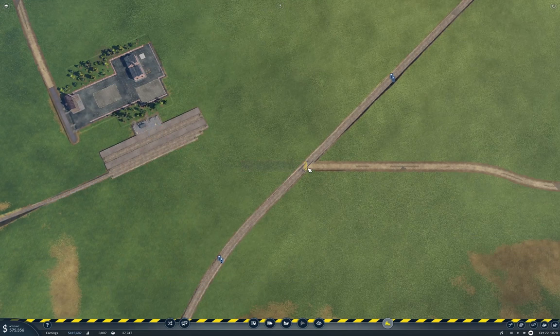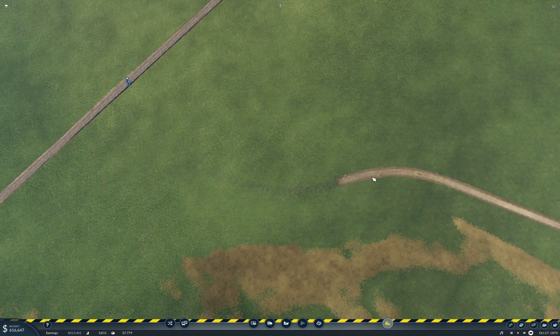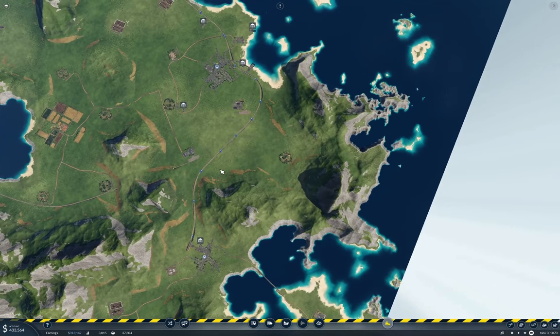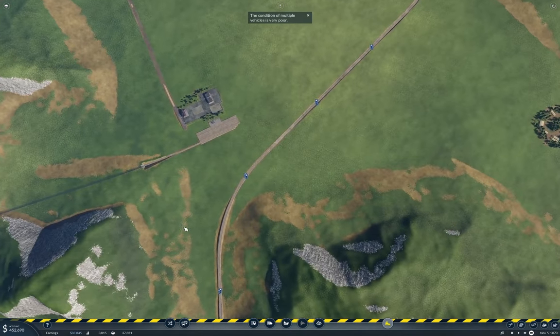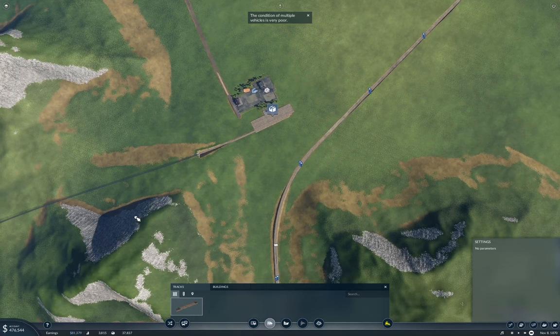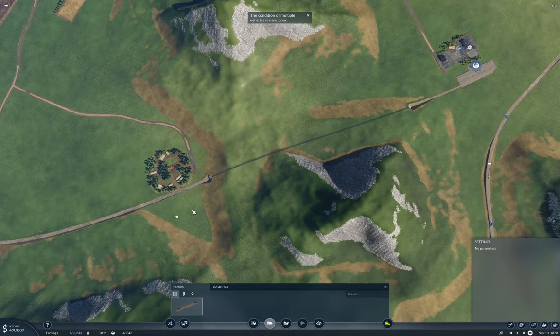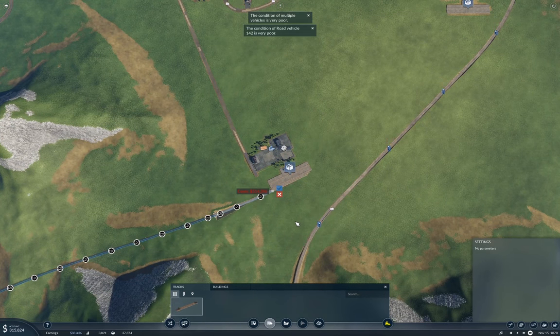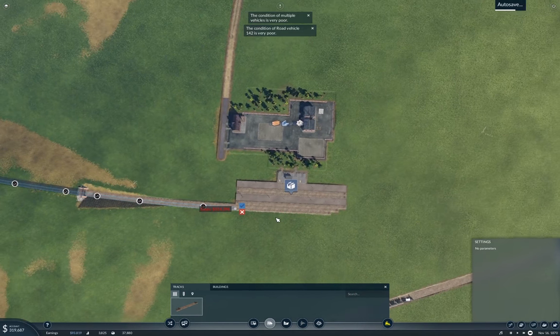While I'm waiting, I'll just get rid of this useless road here. Mostly this stuff is going to get connected up with rail, so I don't need roads there. And that takes out a level crossing. This is going to go up to here. It's kind of nice that you can snap non-station tracks to station tracks.